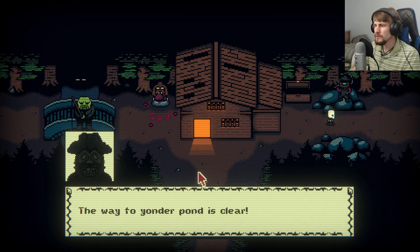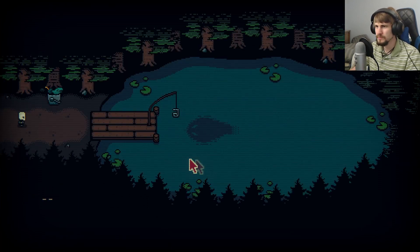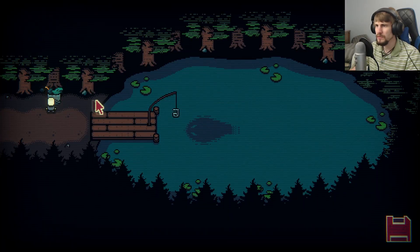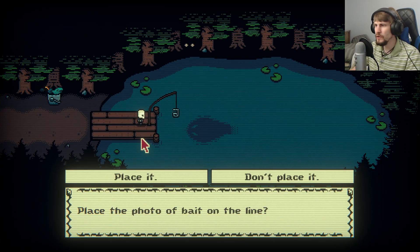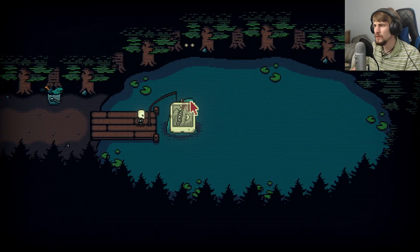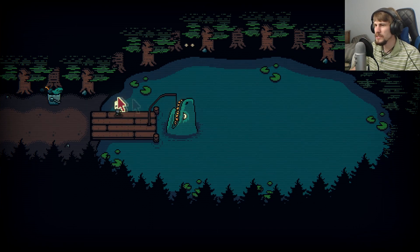The way to Yonder Pond is clear. So that seems to be about it there. I guess that's a picture for the Angler, perhaps. Place a photo of bait on the line — okay, we can do that. That's a different picture than I was expecting, but nothing else we can do with it. So that's probably for the Angler — let's head back and see about that.